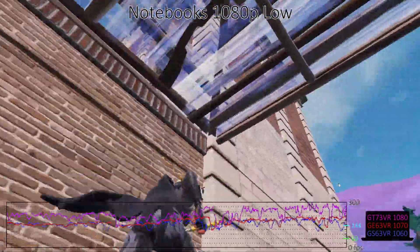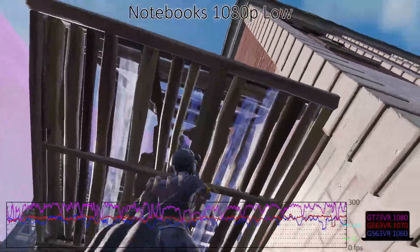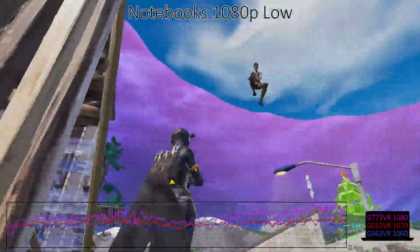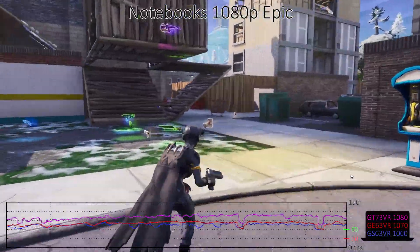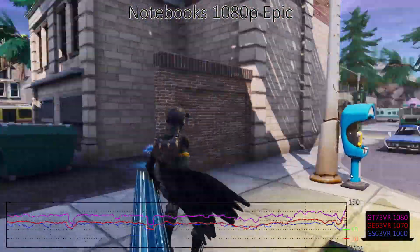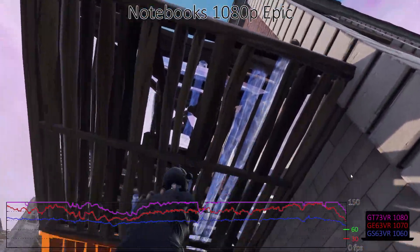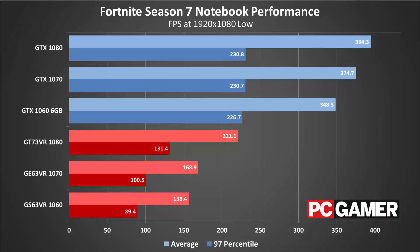Wrapping up the benchmarks, I've only run 1080p tests on the notebooks, since two of them have 1080p displays. With lower CPU clock speeds and fewer CPU cores, the desktop GPUs easily outperform the notebook cards at 1080p low and medium. 1080p epic finally sees the GT73VR past the GTX 1060, but the CPU is still holding it back. Given the multi-threading support of the current Fortnite release, the 6-core 8th-gen Intel CPUs should do quite a bit better.